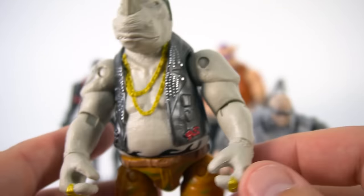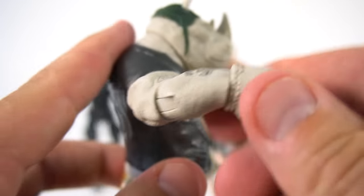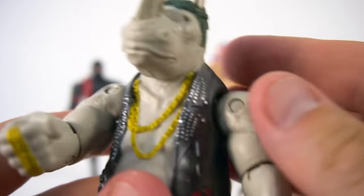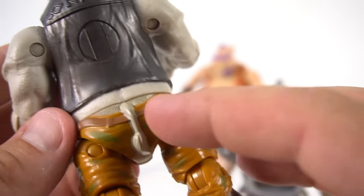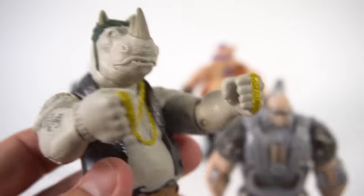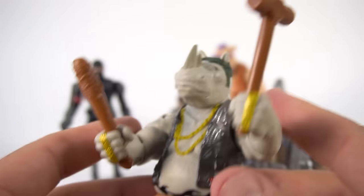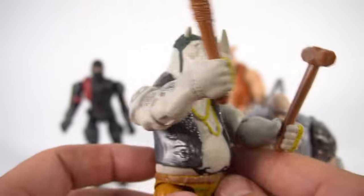Okay, so here's Rocksteady. Check it out — he's got some tattoos right on his arm and he's a really big guy. He pivots at the shoulder, his wrist moves, and his head turns a little bit. He's got some gold chains and some jewelry on his hand. And check it out — he's got some camo pants and his tail is sticking out right there. He's got a bat — there's the bat — he's ready to bust some shell. And his sledgehammer. I'm ready to get some turtles and take them out.